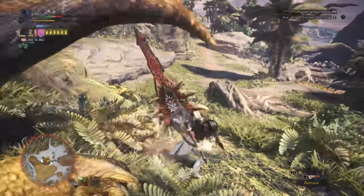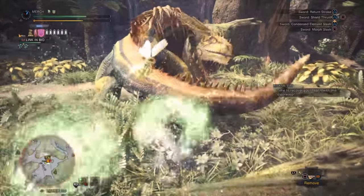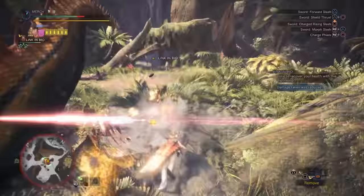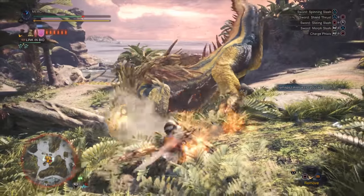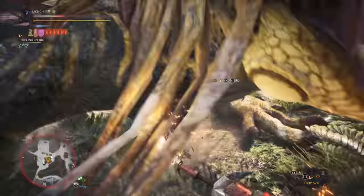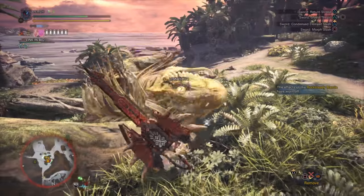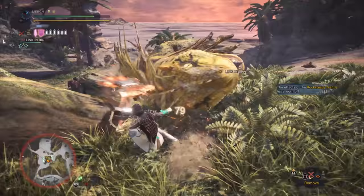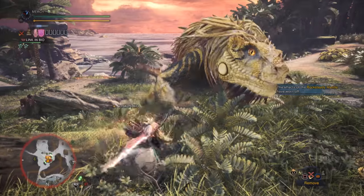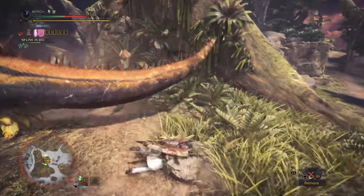Also, if you plan on farming him, go to the camp rather than the gathering hub. That's still a hell of a lot of jewels, and since it's an event quest you don't have to farm for tempered investigations — you can just run it as many times as you want. This makes it by far the easiest and fastest way to build a huge stockpile of decorations. I highly recommend taking advantage of this while it's here, because it's going to be gone next week and replaced with Arc Tempered Lavasioth.